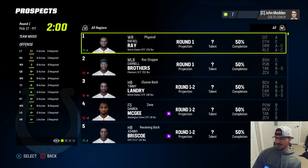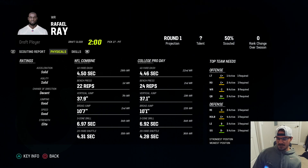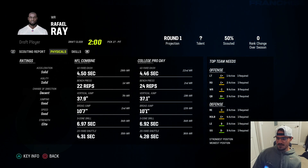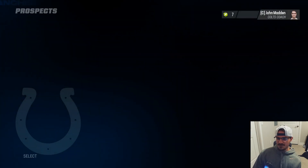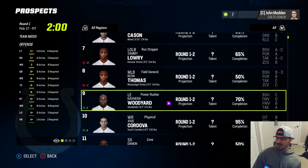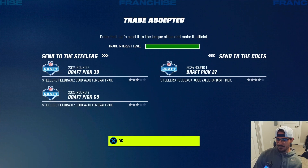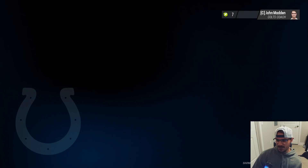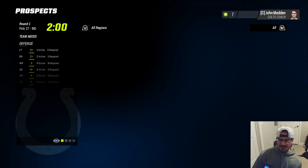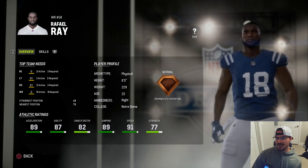At pick 27, Rafael Rea is going to go - and he looks really good too. I could move up and take Rafael Rea, which would give us Pittman, Pierce, Rea, and Ferris. I'll do it if it doesn't cost too much. Giving up a second and a future third to move up to 27 - I'm going to take Rafael Rea. This might be a big miss taking two normal development receivers, but we get a physical outside guy and a burner guy. Another dame normal development - I definitely just missed on both of them. That's tough.